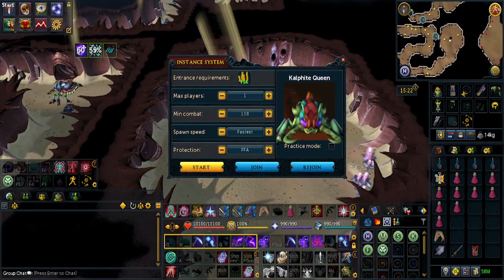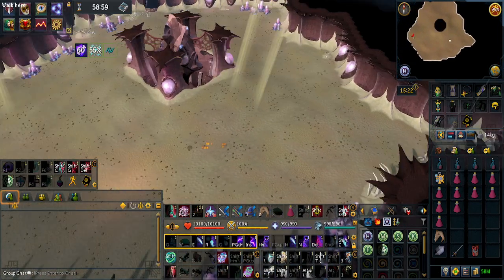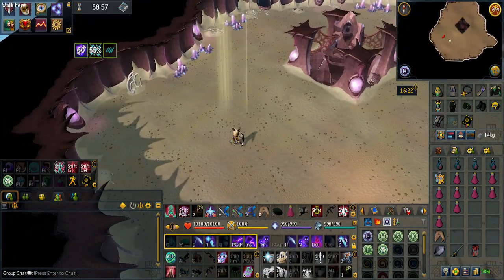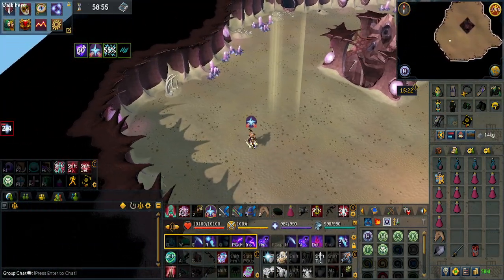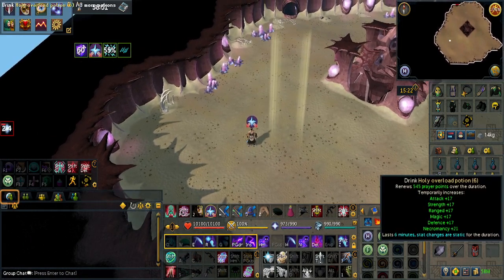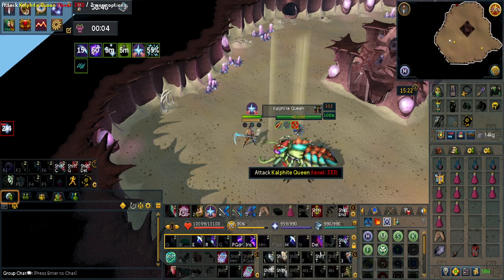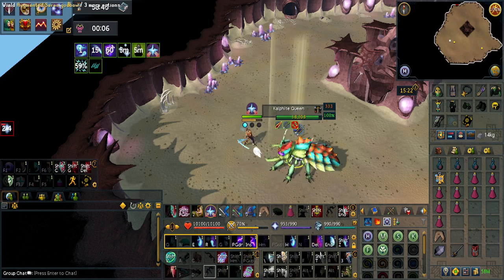Set it to Fastest and you'll need 75,000 coins. Once you're here, make your way west and pray Soul Split. Make sure to have Auto Retaliate on and drink an Overload. Then just wait to defeat the Kalphite Queen.